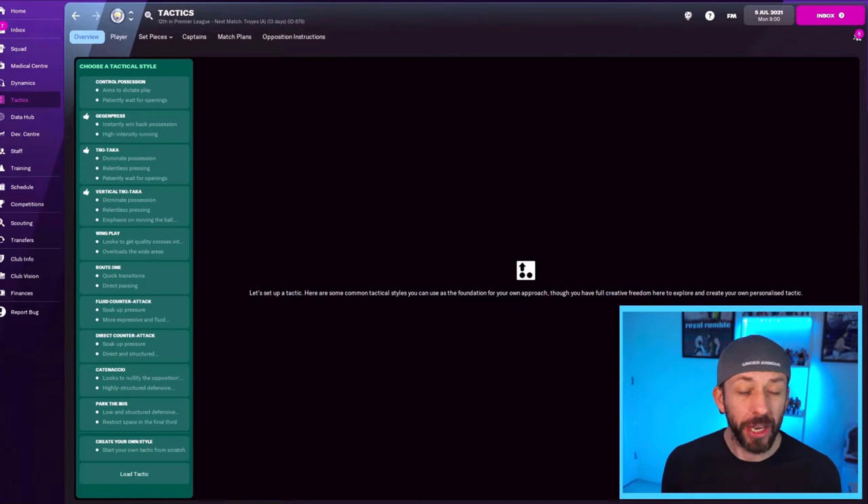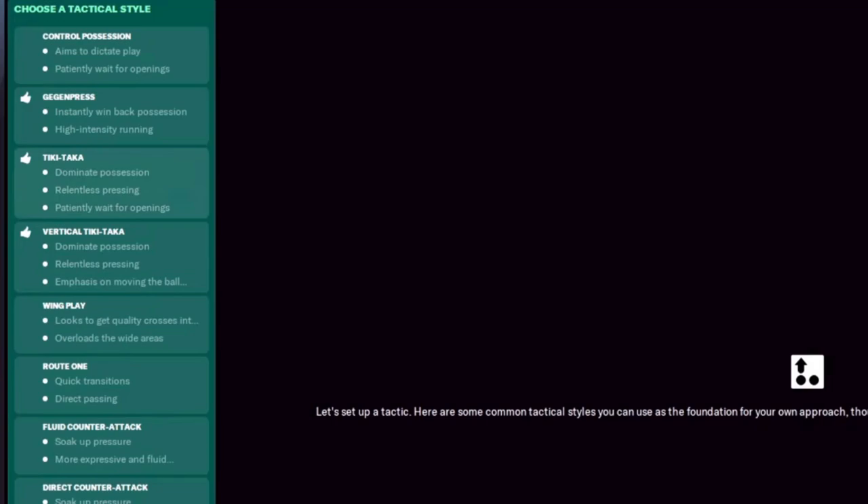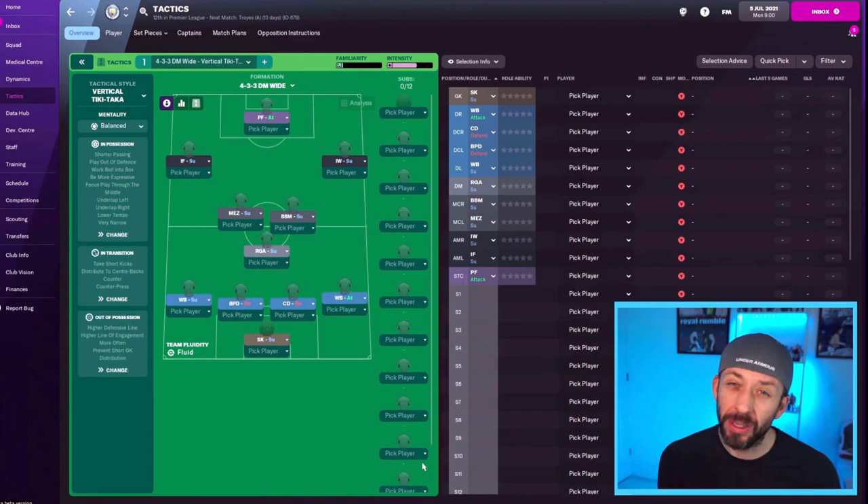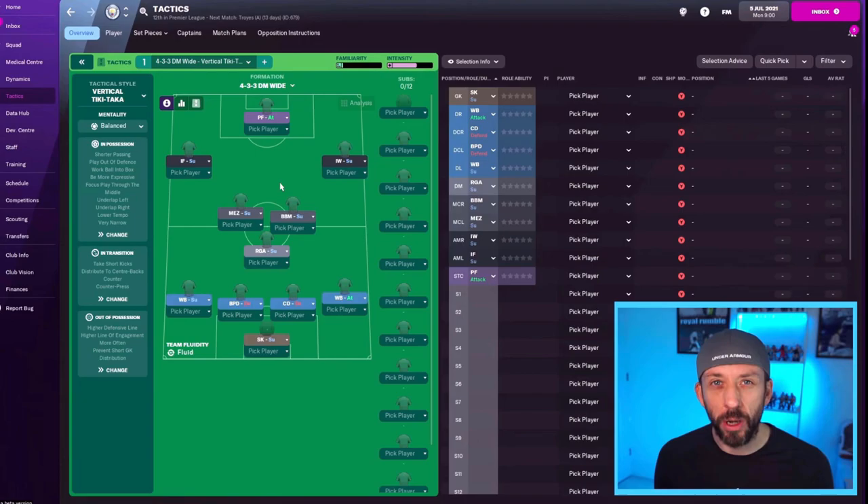Right from the get-go you've got two choices: you can either create your own from scratch, or you can use one of the presets. The presets are okay — select one and it gives you a formation guide. The 4-3-3 is in there, and once you select it, it fills in all your team instructions and some roles for you.